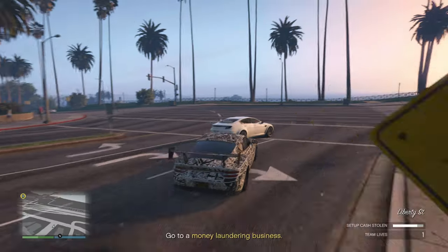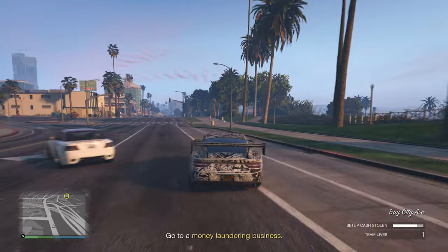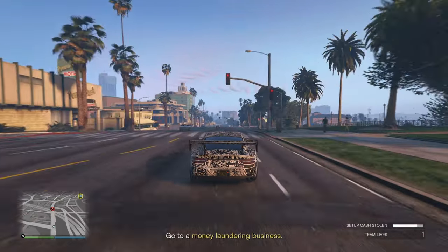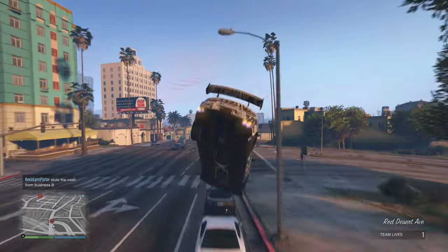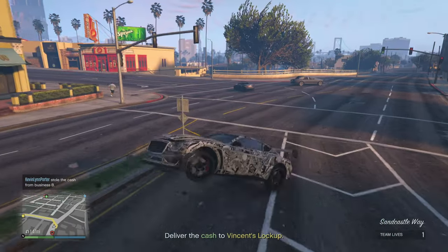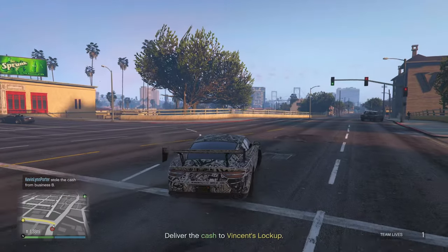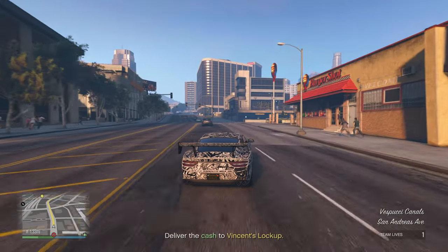There will be more resistance at D — there are several people at D whenever you get there, more so than at A. Now that Kevin is done, it says: 'Deliver the cash to Vincent's lockup.' In the story, this lockup has been ignored by the FIB — or IAA, whatever organization owns this lockup — and Vincent has access to it. So this is basically your home base for this entire operation.